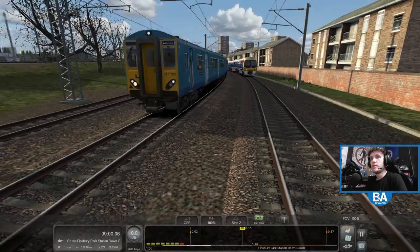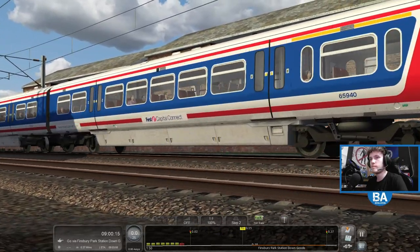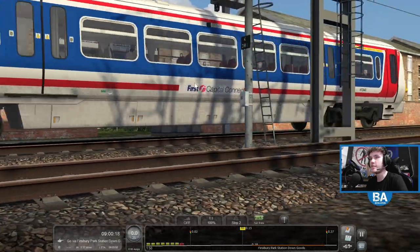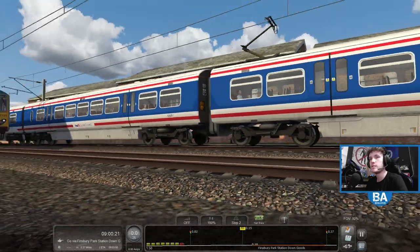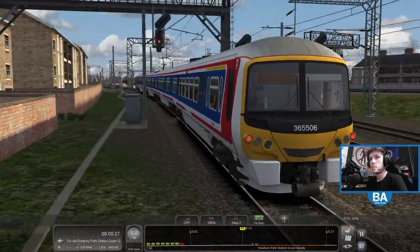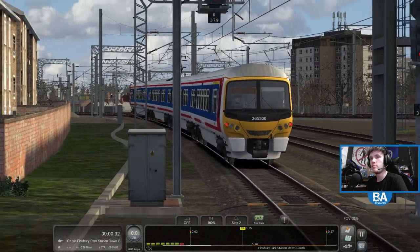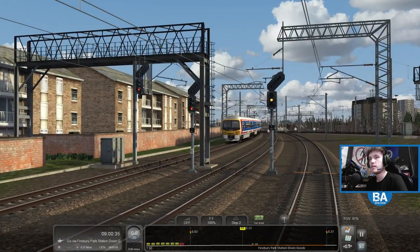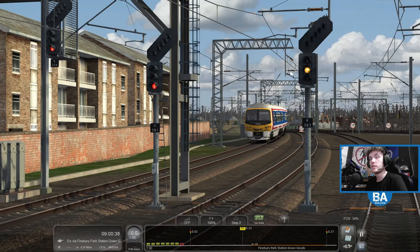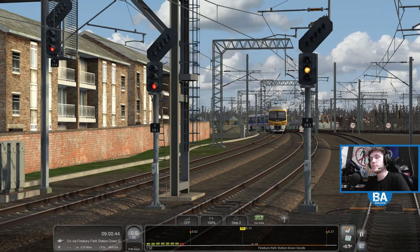There's a single yellow there again. Here comes the 365. That's weird seeing that Network South East livery with just the First Capital Connect sticker on top. I love the signal - this is the signal enhancement pack, just look at that. The old sort of bulbs. Looks really good.